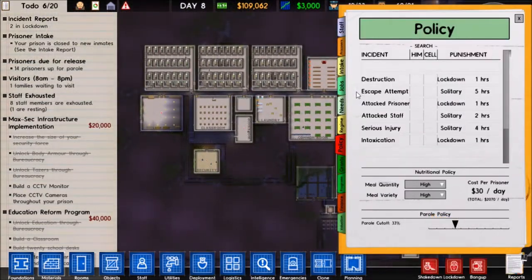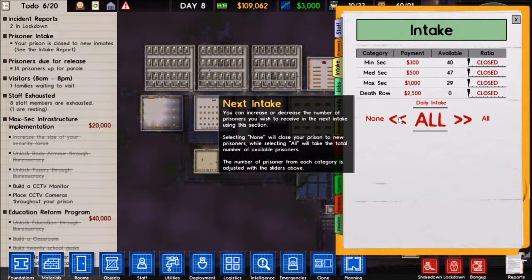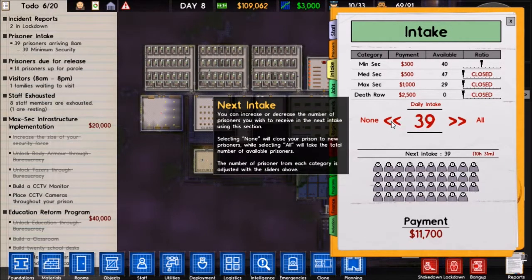We need to go ahead and take a look at prisoner intake. We can change this - as someone told me - we're going to get medium security and we're going to lower this down. We'll be able to take in around 21 guys, I think.